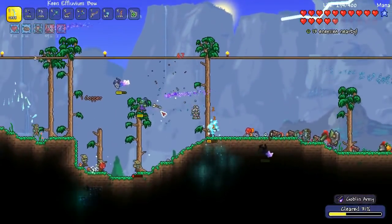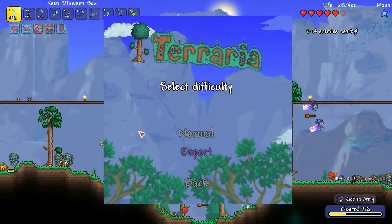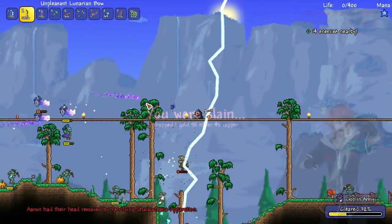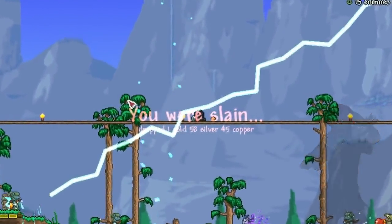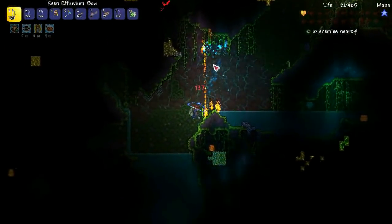So I know the obvious comment here: there's no easy mode in Terraria. When you start a new world, you pick Normal or Expert Mode. That's it. And yes, you'd be completely right if you said that, but here's where it gets interesting — Terraria's easy mode isn't an option you select in the menu, and you can turn it on or off anytime you want.